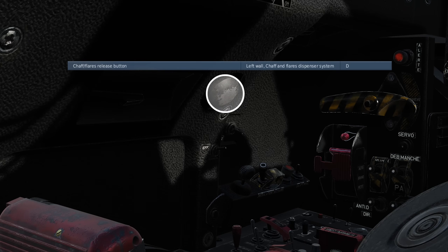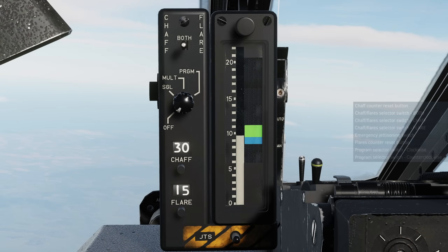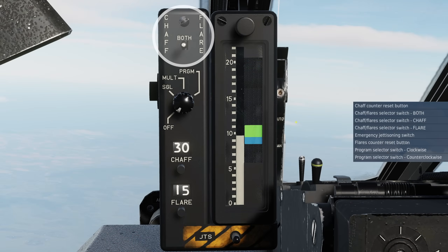The countermeasure release button is located on the left-hand wall. Beside our HUD sight is the countermeasures panel. On the top of the unit we've got the countermeasures selector: left for chaff, middle for both, and right for flares only, controlling what will drop with each press of the countermeasures release button.